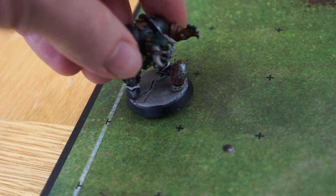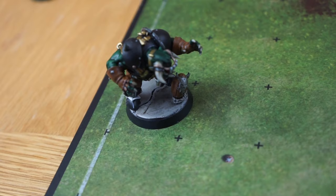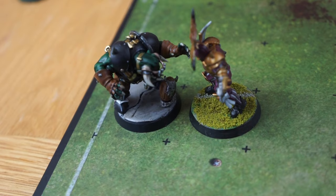If a player is forced off the table for any reason, an injury roll is immediately made against them by the opposing player with 2D6 on the injury table.